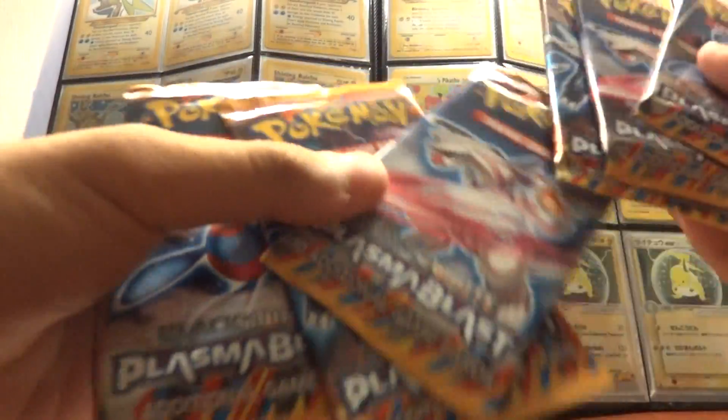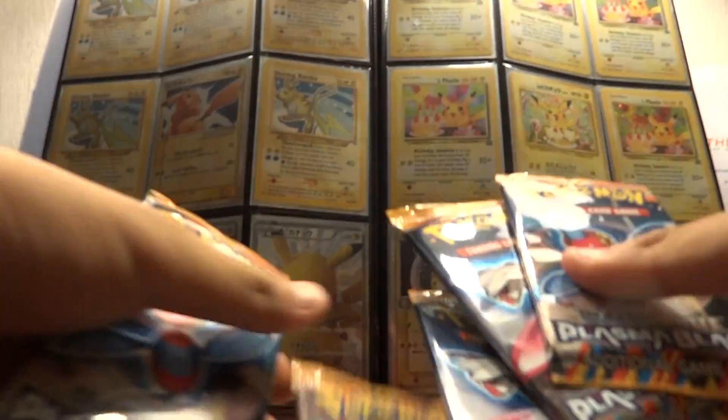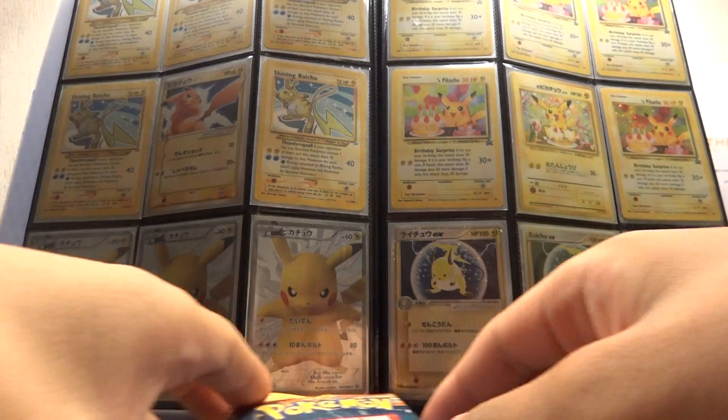And here's the apex art for Plasma Blast — various different arts, including Genesect. We'll put that in the back. We got two packs — looks like two of each — so we'll just start with the Porygon pack.